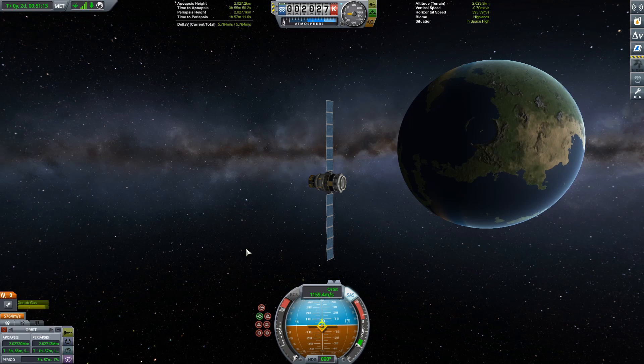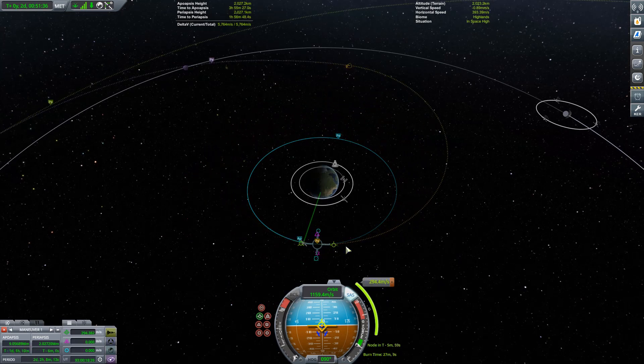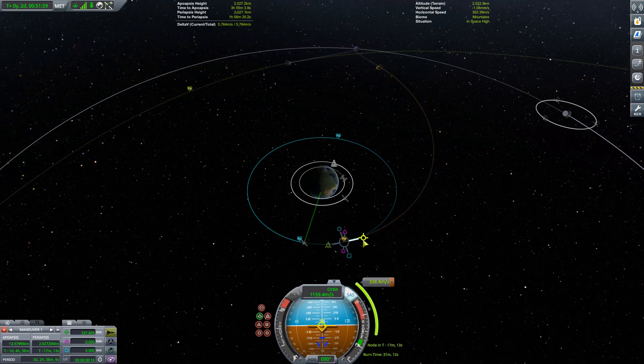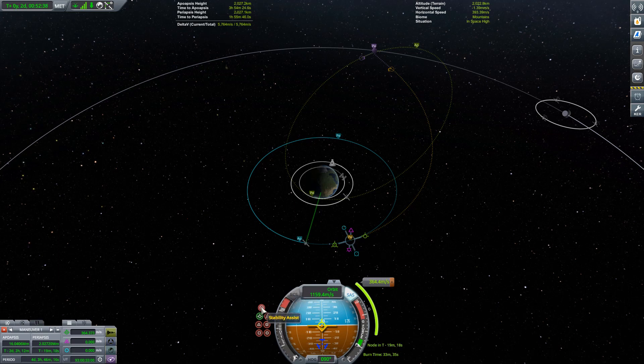We're not stopping here. Our ultimate goal is to take this probe on a flyby of the Moon. Had we done that as a single manoeuvre from low Kerbin orbit, it would have raised a couple of issues. First of all, the burn itself would have just taken an age. Also, we're orbiting Kerbin a little too fast, which would have played havoc with the manoeuvre. But by raising its orbit up to about 2,000km, we've given it a lot of energy, the burn itself won't take too long, and we're orbiting Kerbin at a sensible pace for that burn to take place.